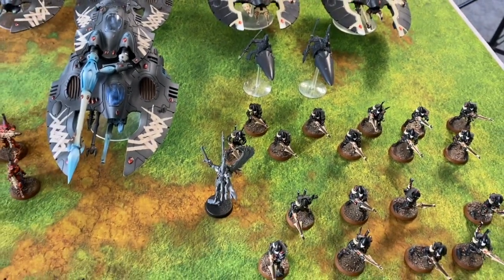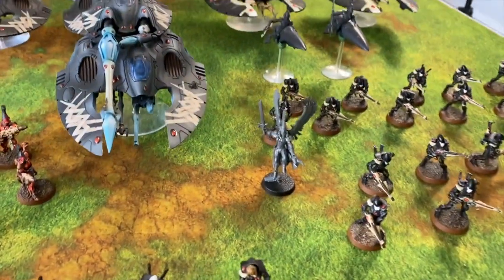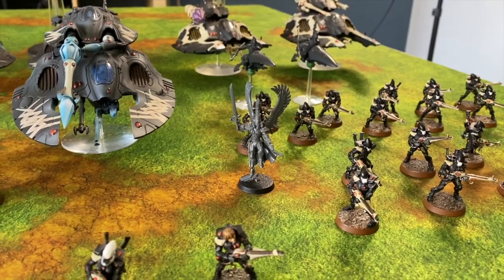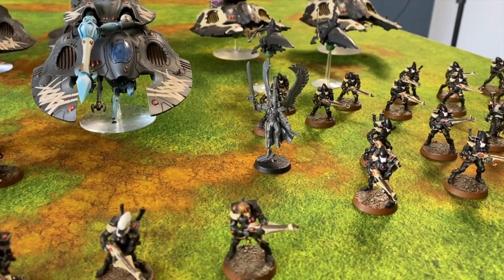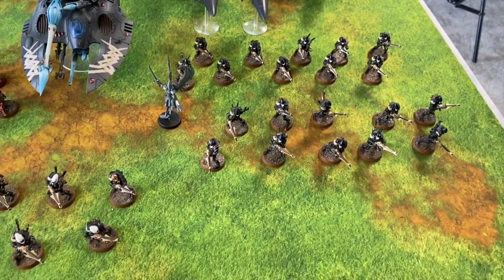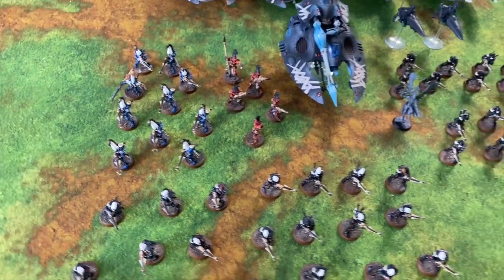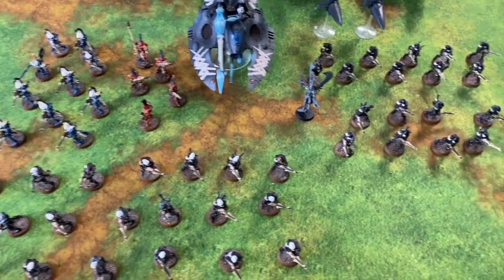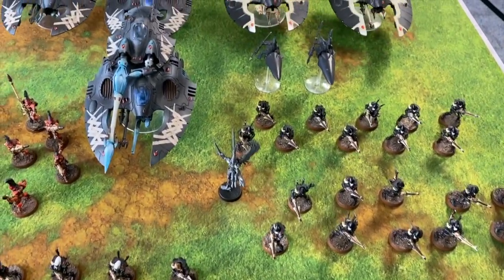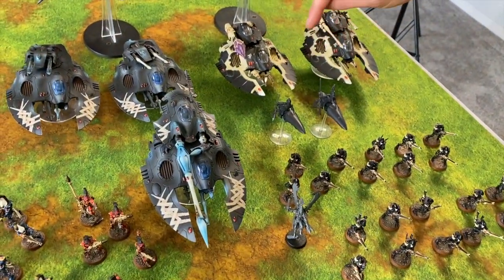For HQs, we have a Farseer, a Warlock, and an Autark with wings — and guys, that's plastic, not primed. Mike literally just glued him on the base to try him out. He hasn't brought an Autark since they were legendized. The Warlock is actually the warlord, taking the Shifting Seer power which lets him re-roll a save.